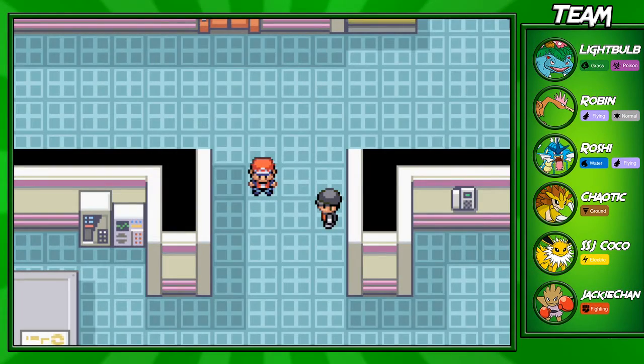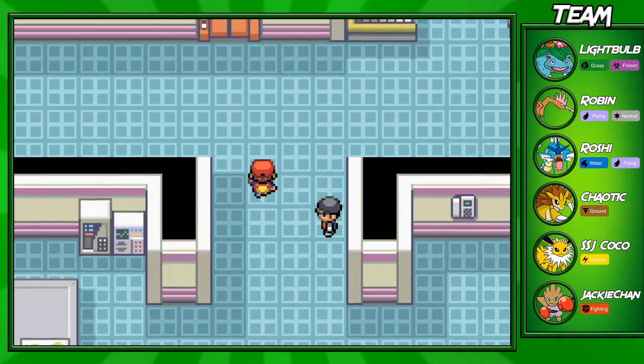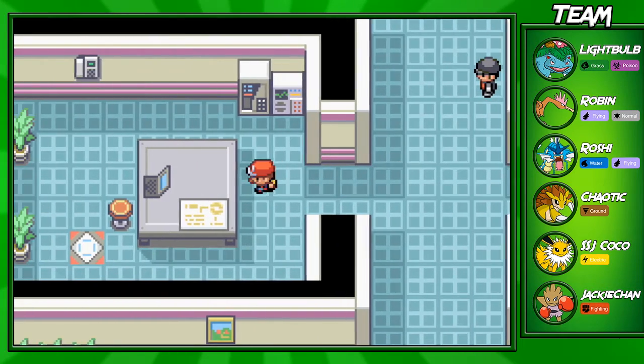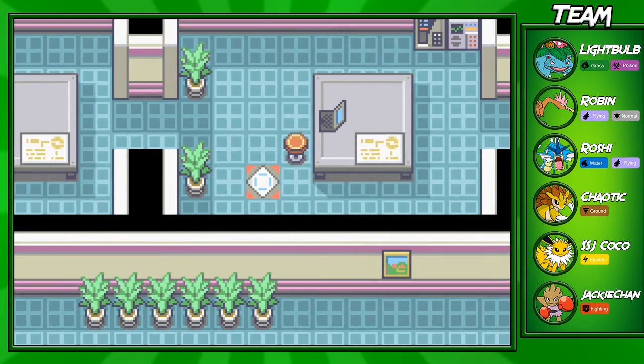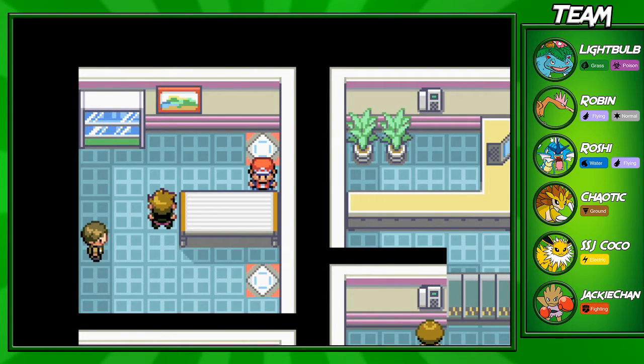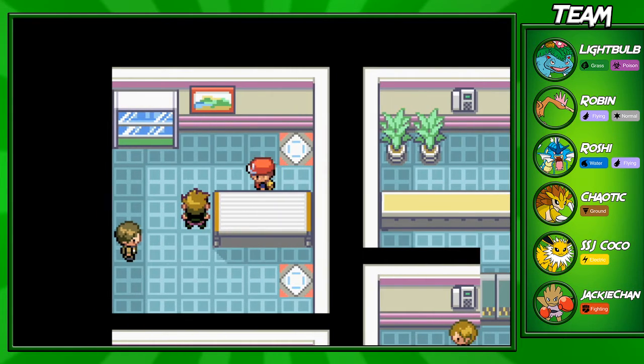Hey guys, welcome back to another Leap Korean walkthrough episode. In this part, today we'll be fighting our rival and the boss Giovanni. I am on the third floor in Silph Co. I showed last episode how to make it to the boss fight super quickly — just go through this warp panel on the third floor. You do need the card key again, so if you don't know where to find that, go ahead and check out my last episode.